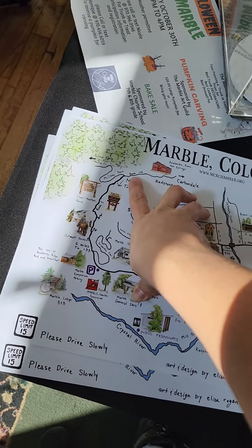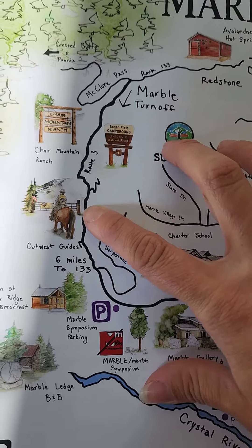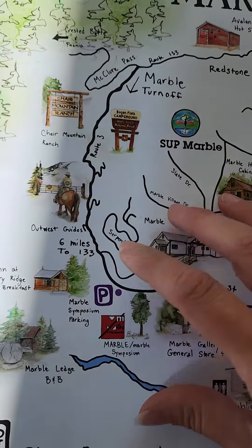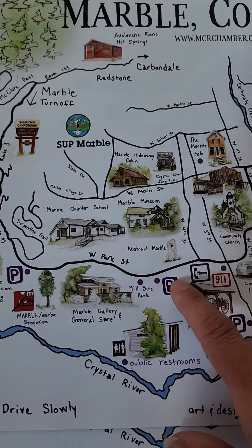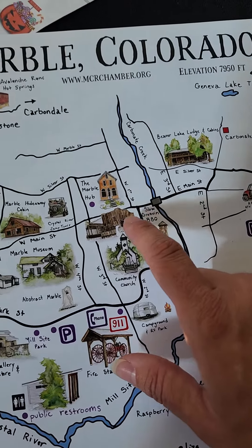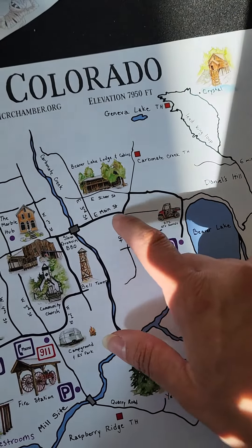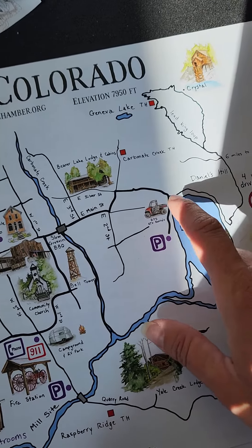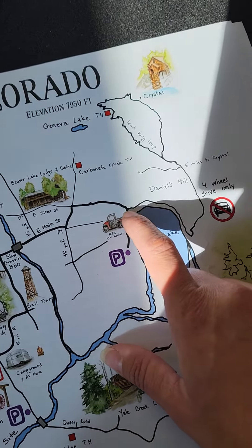You arrive in Marble from either the left or right from 133 — either McClure Pass or from Carbondale and Redstone. You'll come down Route 133, and it's six miles from here to the town of Marble. The town of Marble starts at about the Marble Gallery. You'll come in, follow the pavement around past Slow Grooven and the church and the hub, and go over the bridge.